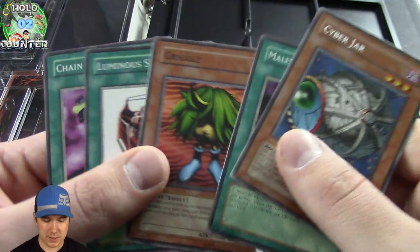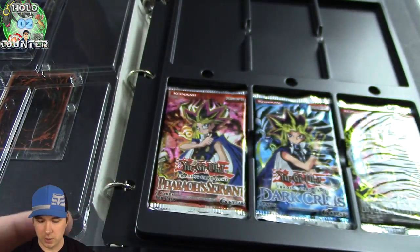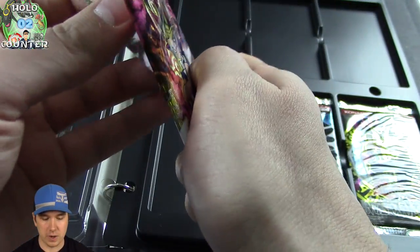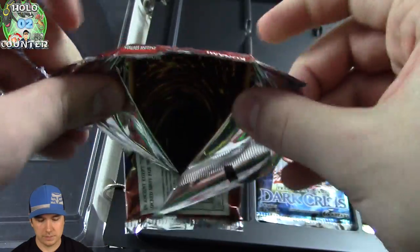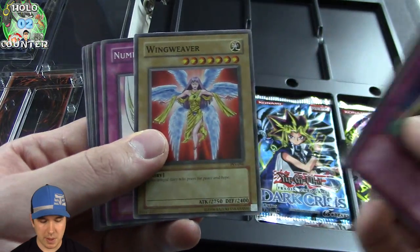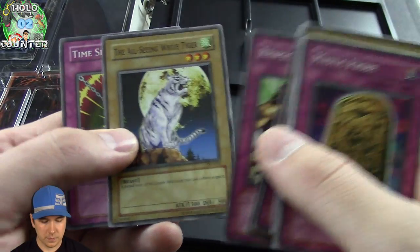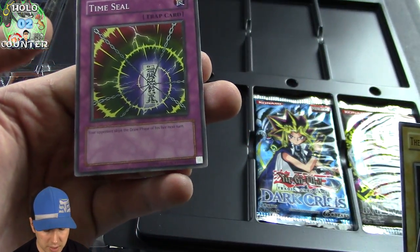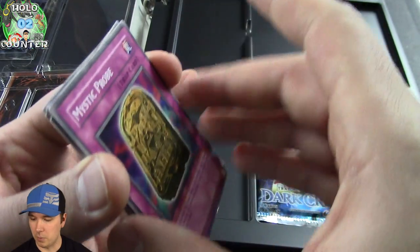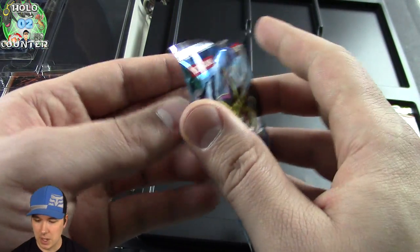We pulled a couple of foils. Kind of surprised — out of all these I'd only be expecting maybe one foil, because you're only getting one booster pack and the odds of pulling a foil are very low. So we've gotten really lucky so far. Moving over to Pharaoh's Servant. Time Seal is a really good card — your opponent skips their next draw phase. Magic Chain is also a really good card: after you have a spell card, they have to discard an additional spell card to have that first one activate. That's pretty good.